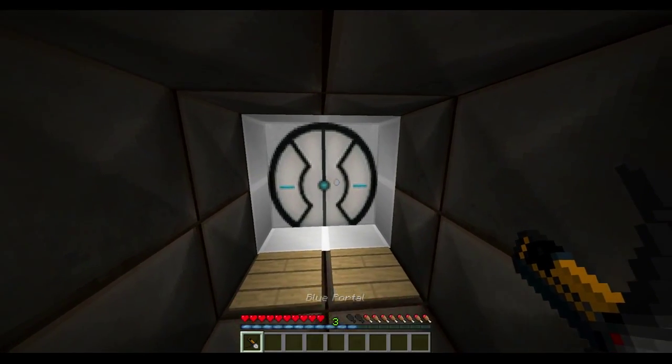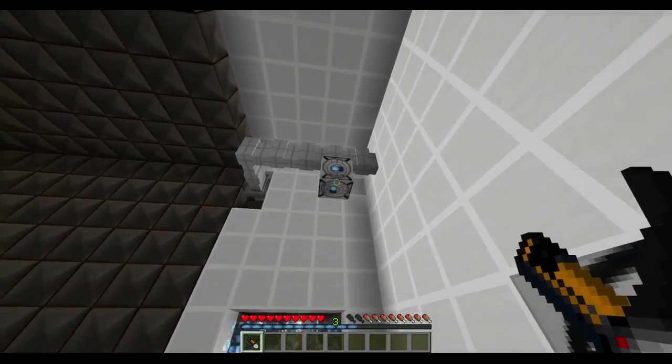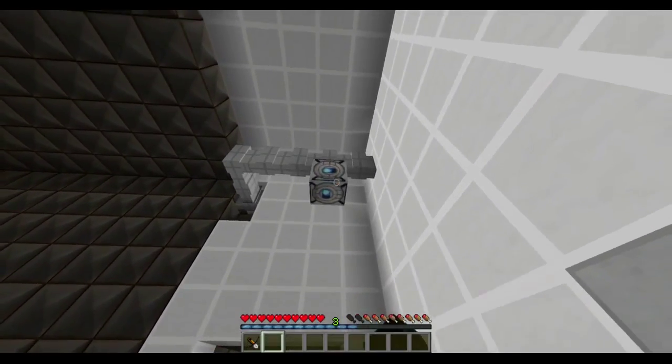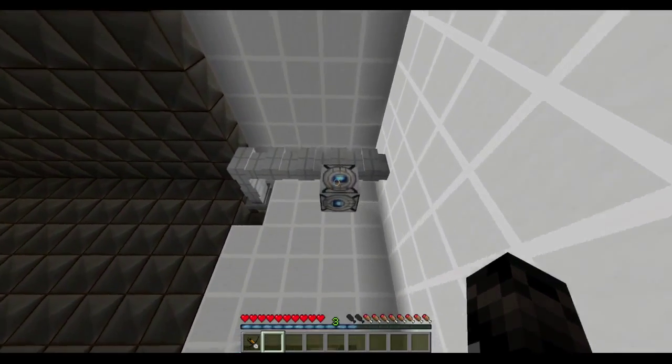So it looks like we have a blue portal here, and we have a big room. Oh, hi there, Wheatley. I thought you got sucked into space when I was trying to kill you. Are you gonna say anything? Guess not.